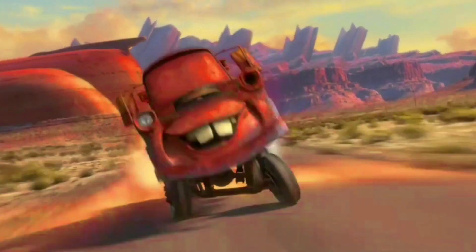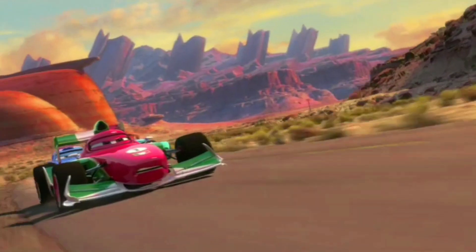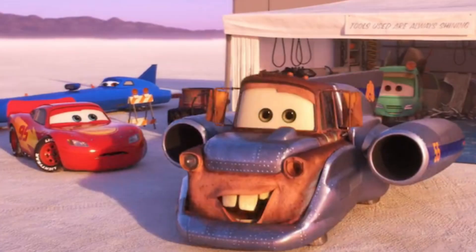Now let's get into the other booster, which we see in the newest addition to this franchise, Cars on the Road. In an episode, Lightning and Mater go to a rocket car show where they see many drag racers show off their speed, and Mater decides to get modified into his brand new form — Turbo Mater. Turbo Mater has another huge boost in speed, reaching speeds of at least 400 to 700 miles per hour. So with this boost, Mater can travel at the same speed as the spy boosters from the end of Cars 2.